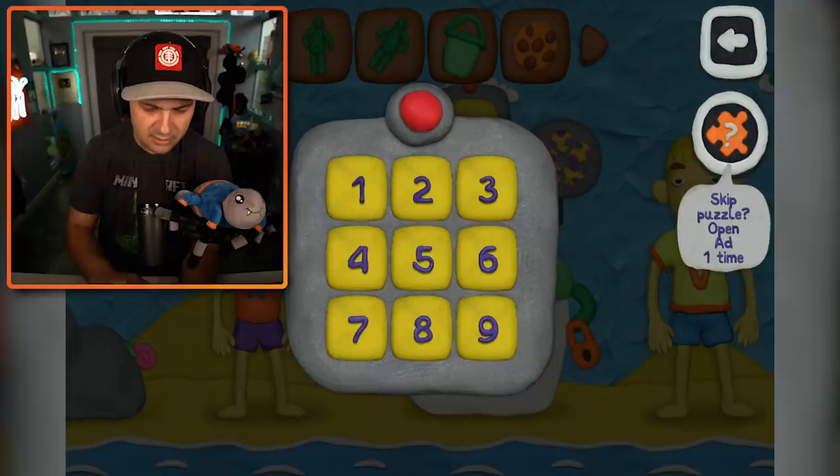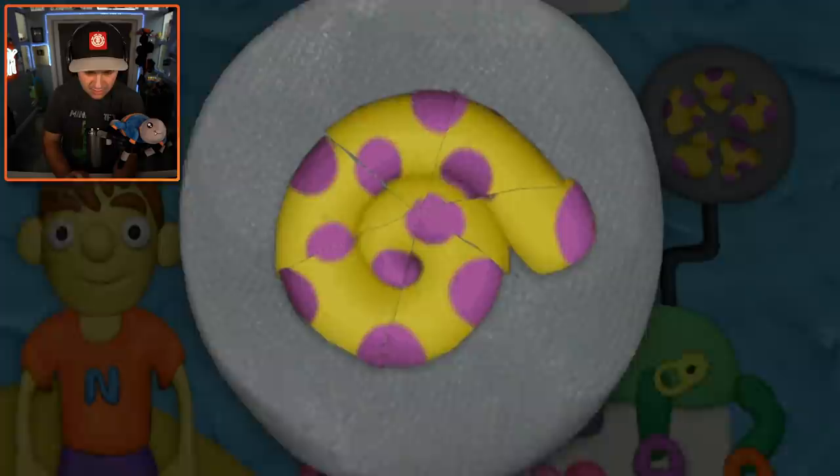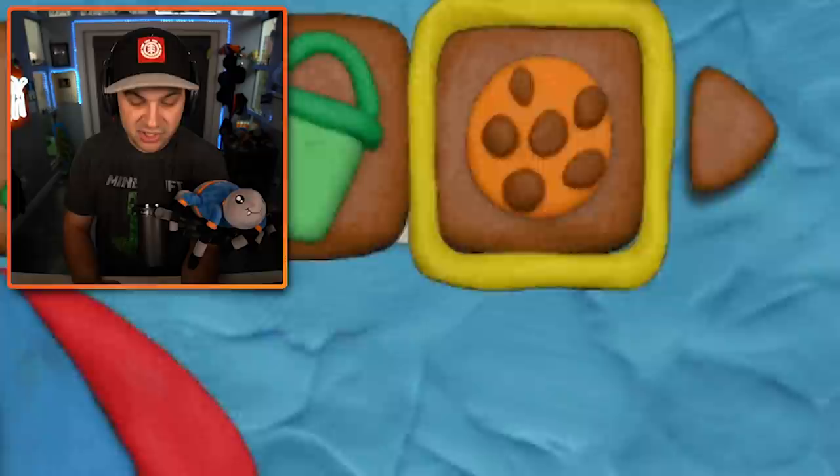Is this where we put in that code? 3-9-5-2-9-5? It is! What is this thing? Looks like a broken plate or something. I didn't even know that it was supposed to be a shell. I knew exactly what I was doing from the very beginning - I was actually just testing you guys. Totally. All right, we'll move right along.